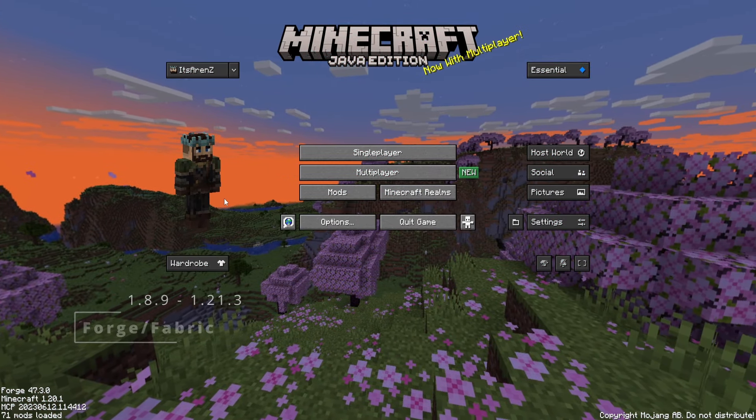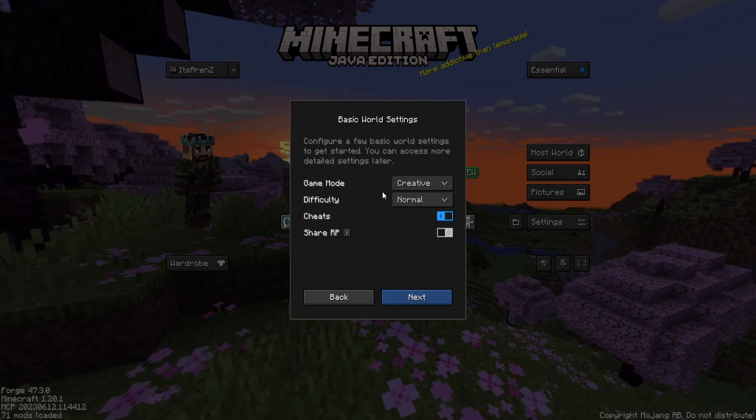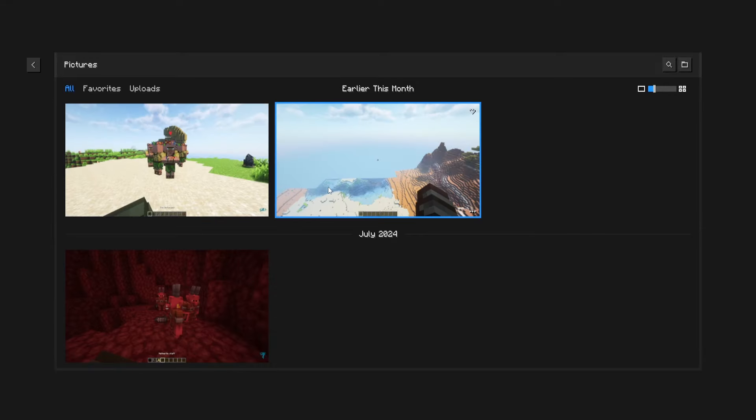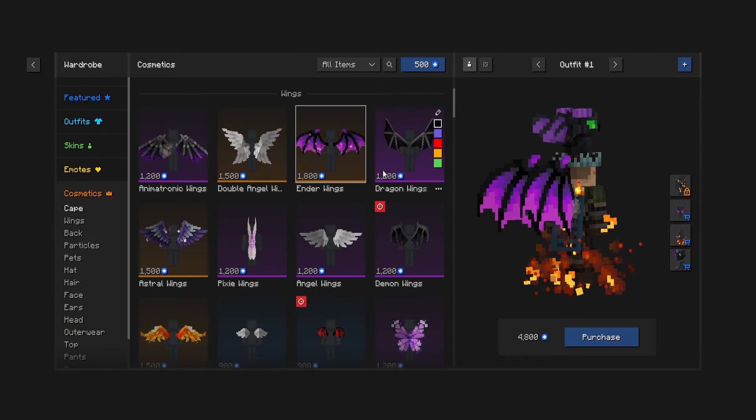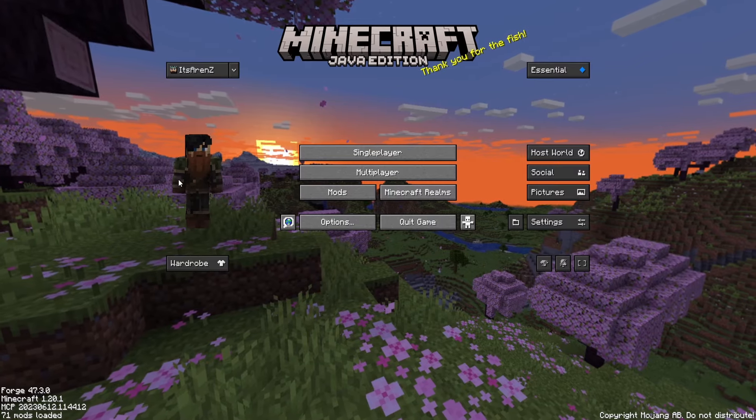Essential mod is an amazing mod that allows you to host a Minecraft world for free. You can connect with your friends using the in-game messenger, easily take, edit, and share screenshots, and you will have new customs and cosmetics. You can also switch between Minecraft accounts in-game. This mod is so good — I really like to host a world for free with my friends.